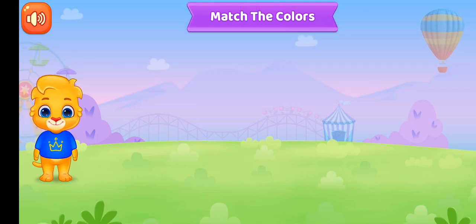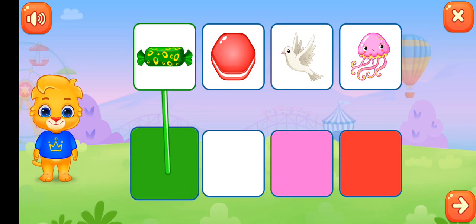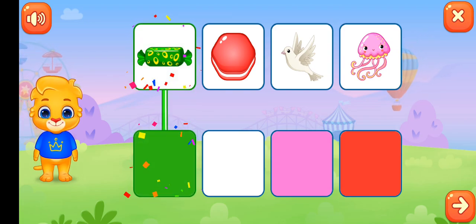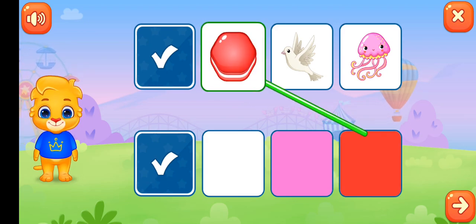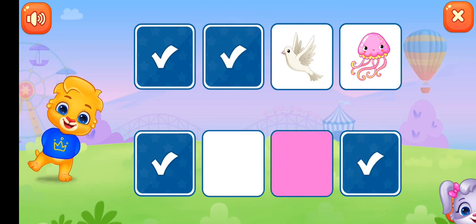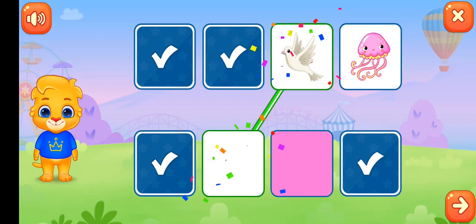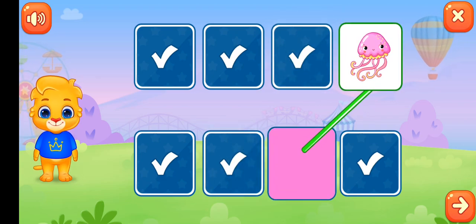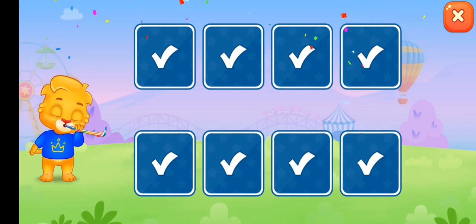Next one is match the colors. First one is green – G R double E N, green. Repeat with me. Next one is red, red, red. Third one is white – W H I T E, white. And the last one is pink – P I N K, pink. Very good, well done!